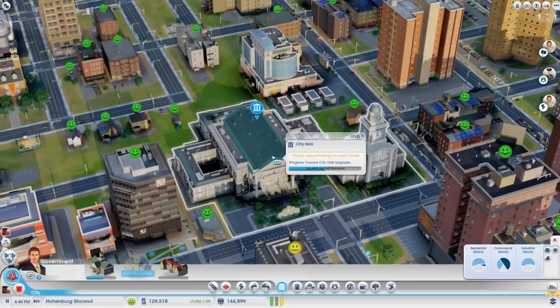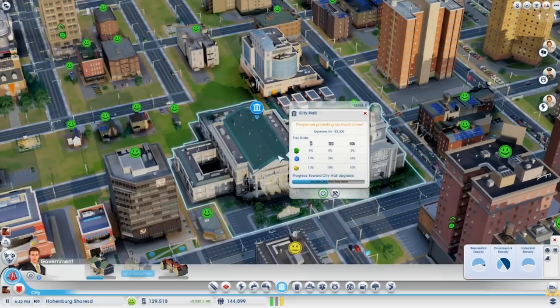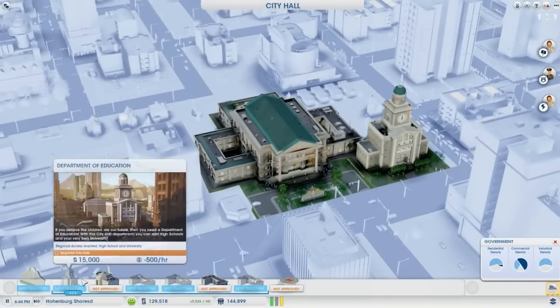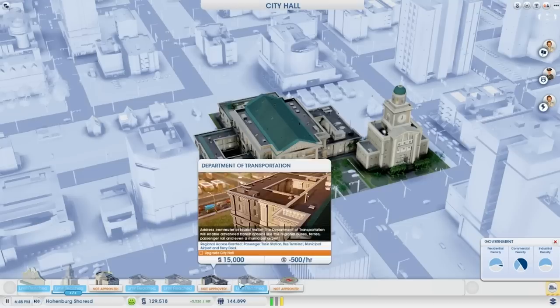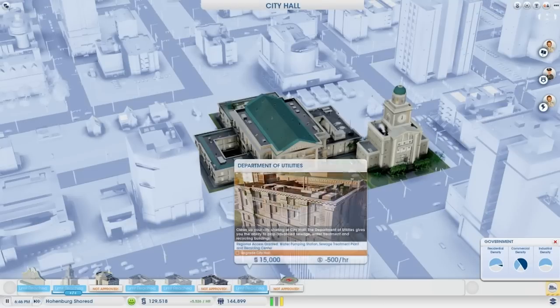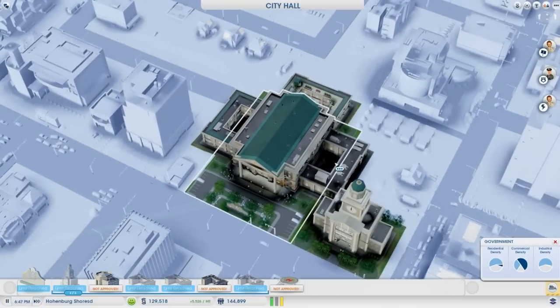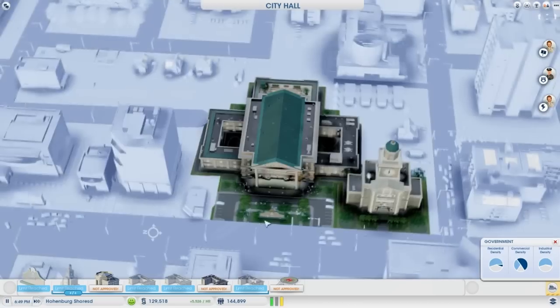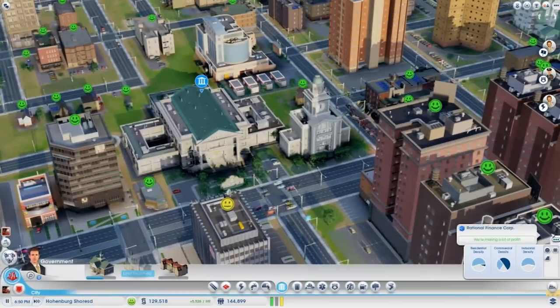Leave space for major buildings, especially City Hall — don't be boxing them in with roads too early. With City Hall you need space to expand your departments of education, tourism, transport, etc. The same goes for when you build hospitals, police precincts, and schools. For hospitals you need to add extra wings, police precincts you add jail cells, and schools you add extra classrooms, so you need that room.